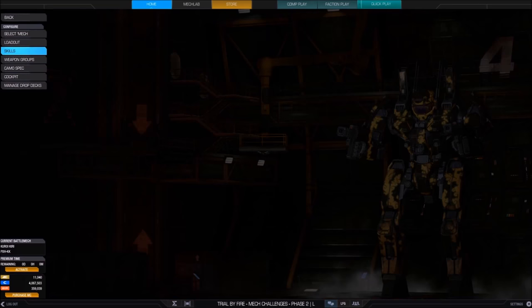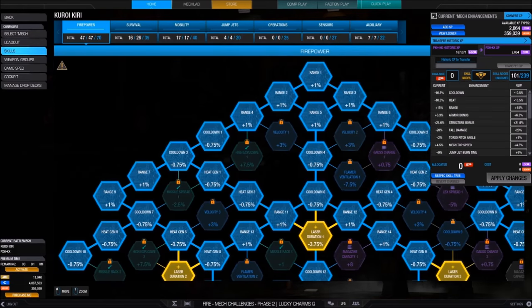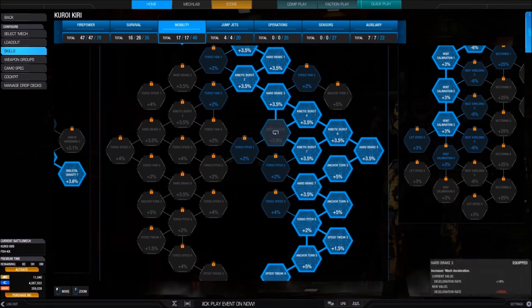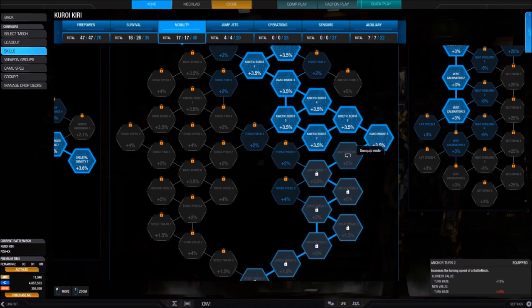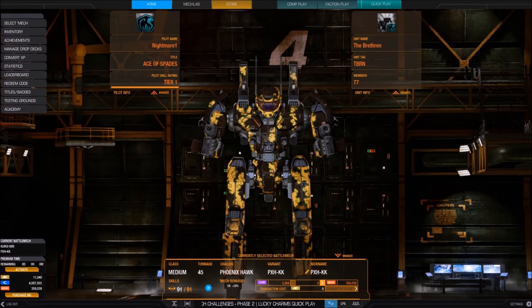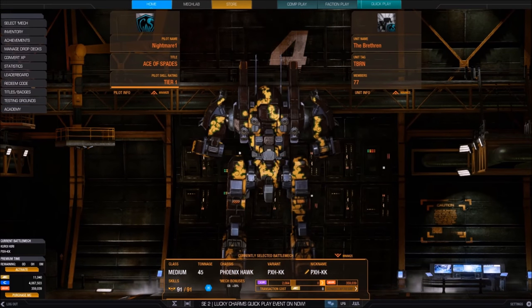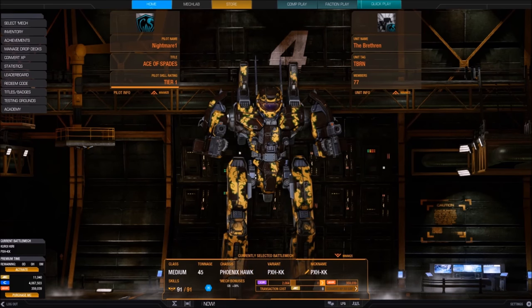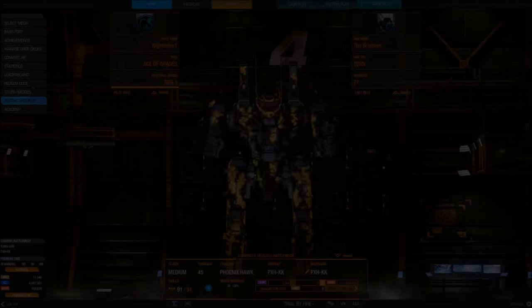They don't. The only way that you can buff your turn rate is if you invest in the mobility tree by getting the skill Anchor Turn, which adds 15% to your turn rate — 15% is a direct buff to your turn rate. Now jump jets are commonly considered to let you turn faster because of the effect they have while you're in the air, but we're going to put all that to the test.